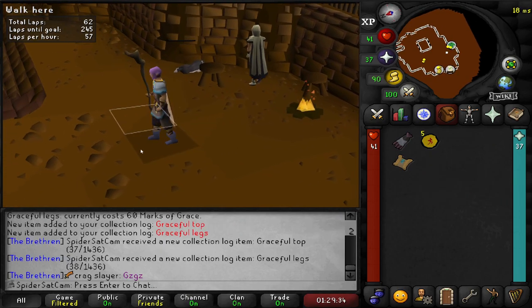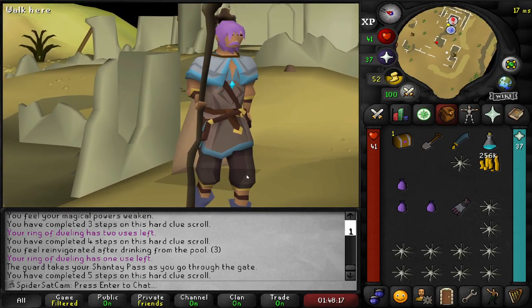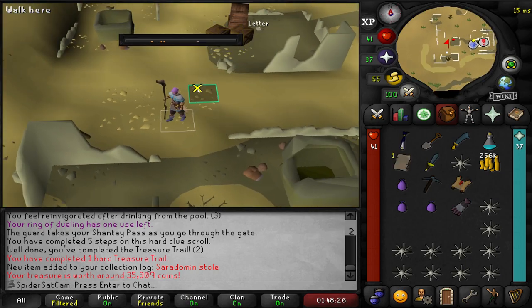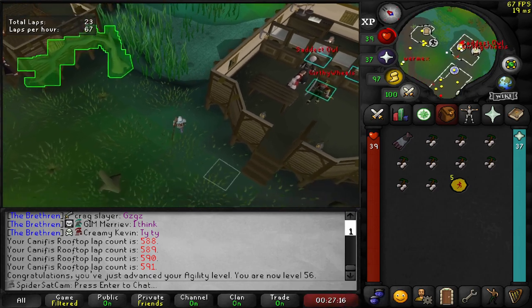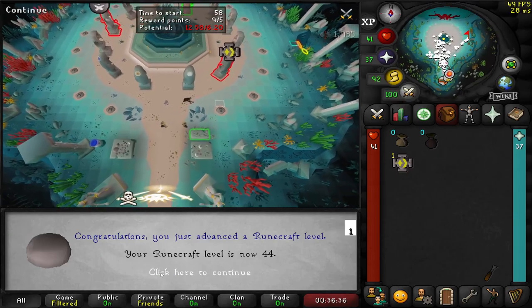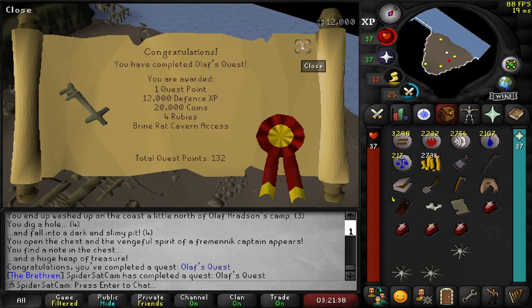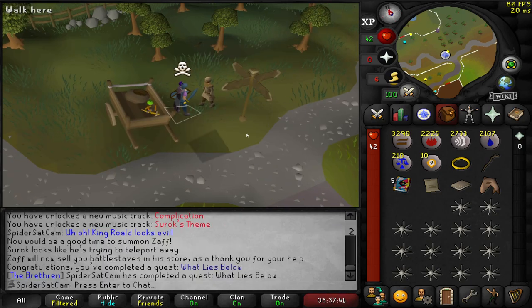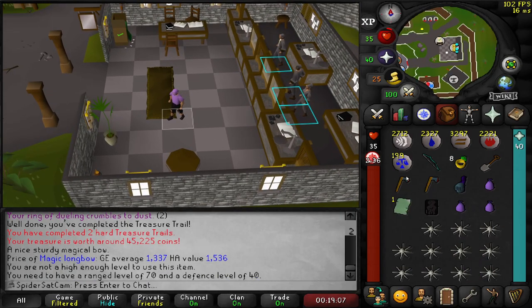And this is our first hard clue on the account - looking for black d'hide and a magic short bow veil. That's none of that. 56 agility, which means we can use the shortcut to get down to the vine in Guardians of the Rift. 44 runecrafting, so we can now craft nature runes for our high alches. And that is a big chunk of defence XP - takes us to 43. This next quest will give us some more defence XP and it does - 44. We forgot to press record but we've done our second hard clue and got a black d'hide top and a magic long bone, not the short bone, which is a bit annoying but good to get the black d'hide.